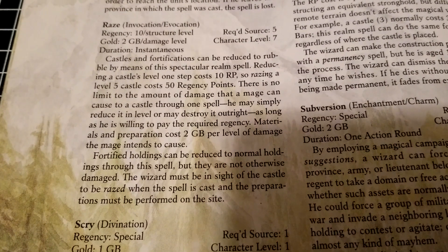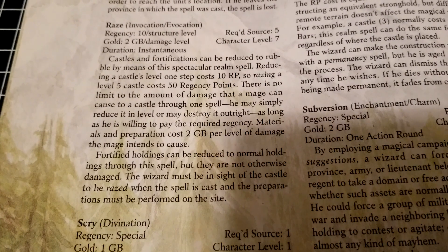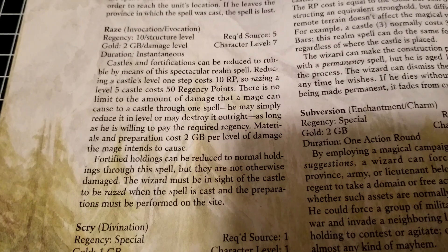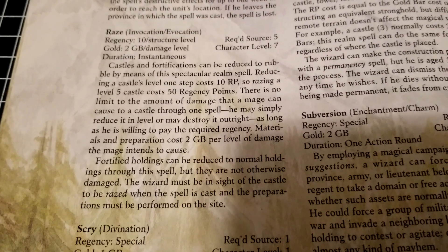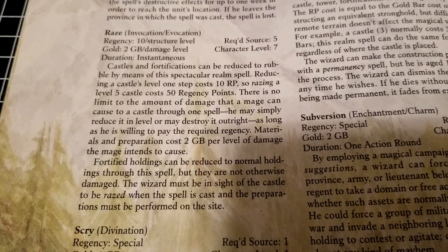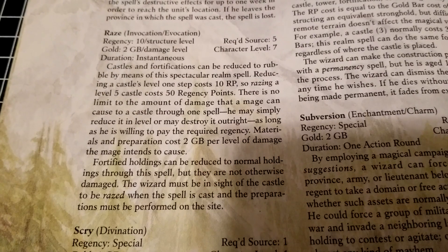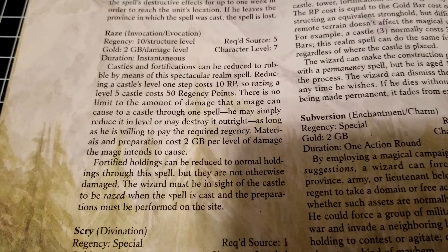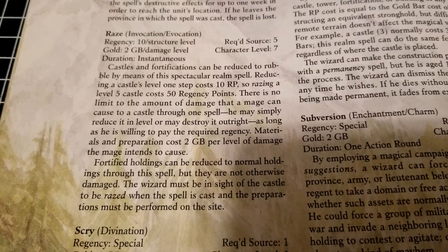Castles and fortifications can be reduced to rubble by means of this spectacular realm spell. Reducing a castle's level one step costs 10 regency points, so razing a level 5 castle is going to cost 50 regency — that's a lot to have accumulated for a wizard in many cases. There is no limit to the amount of damage a mage can cause to a castle through one spell; they may simply reduce it in level or destroy it outright, as long as they're willing to pay the required regency, materials, and preparation cost.